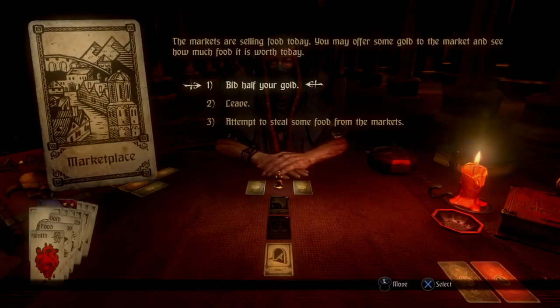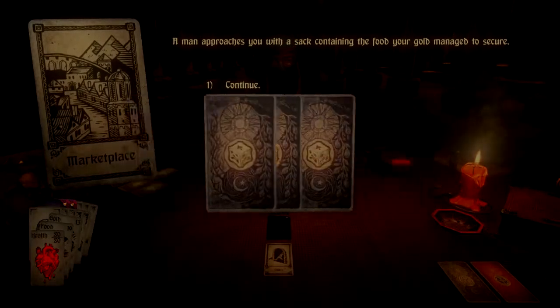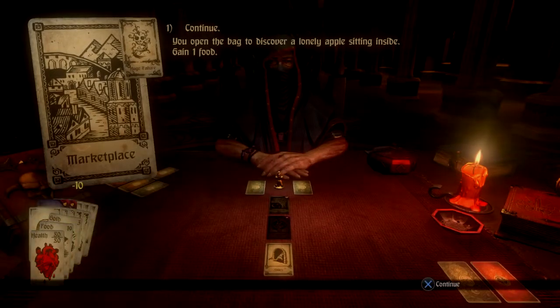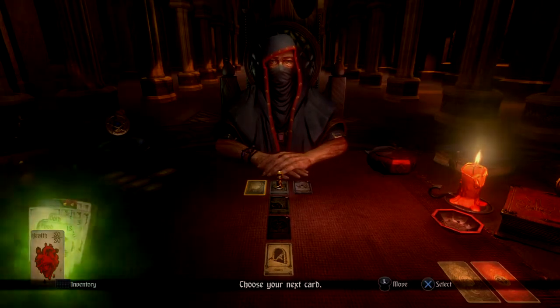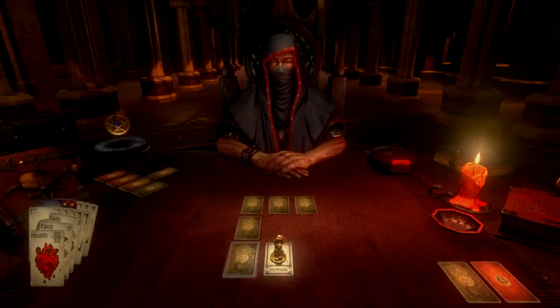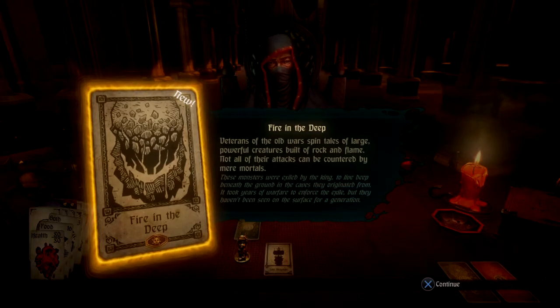Marketplace. Bid half my gold — why not? And a huge failure, so I lose a bunch of money. Traveling healer, nobody cares. Sea Voyages — sail away and see what you will find. Fire in the Deep! Veterans of the old wars have told tales of large, powerful creatures built of rock and flame. Not all of their attacks can be countered by mere mortals. These monsters were exiled by the king to live deep beneath the ground in the caves they originated from.